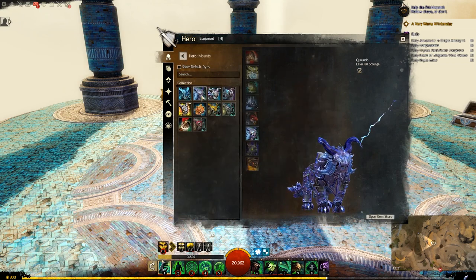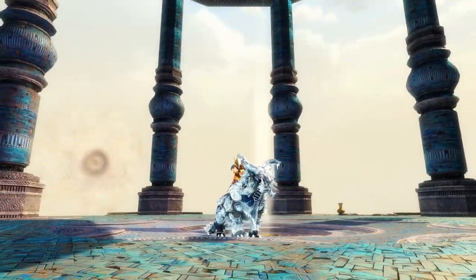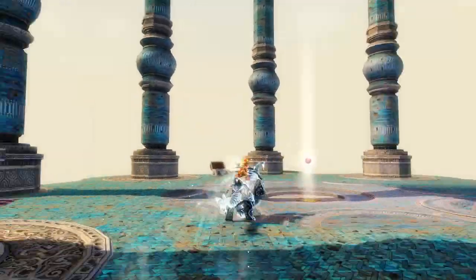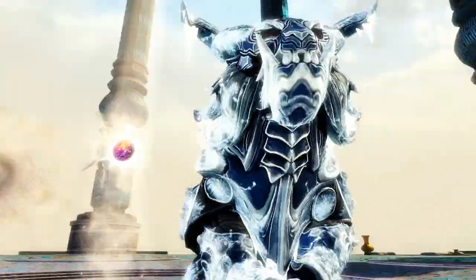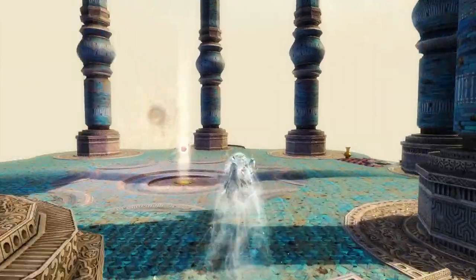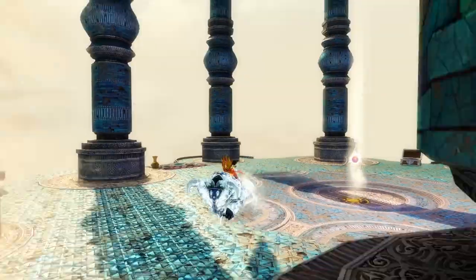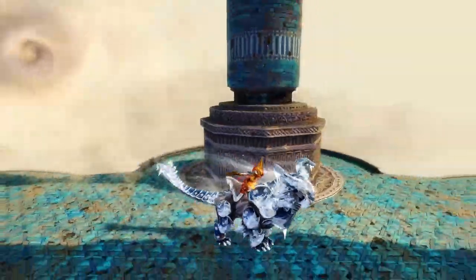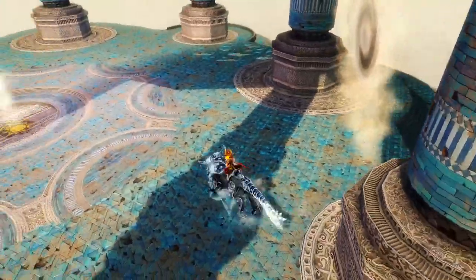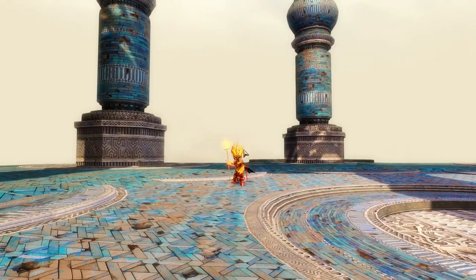Let's move on to the next Warclaw, which is the Ice Forged Reaver. Here we have it - oh, it's so cool, looks really really cool. There's a bit of a trail effect. Let's have a look at the Engage Skill from another angle.